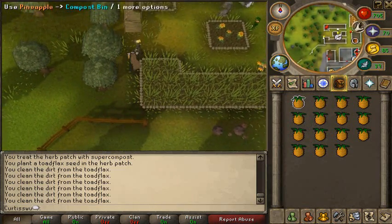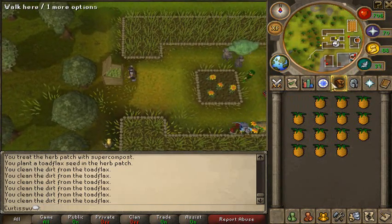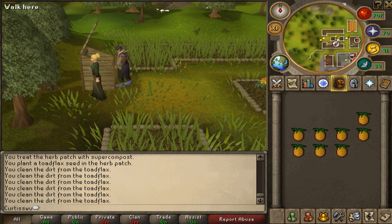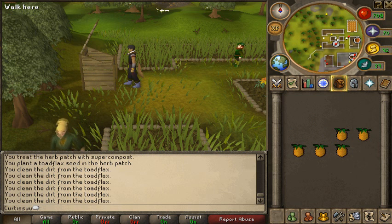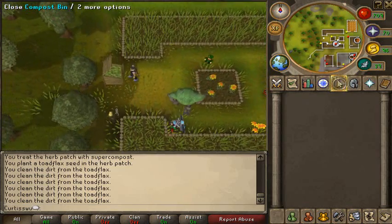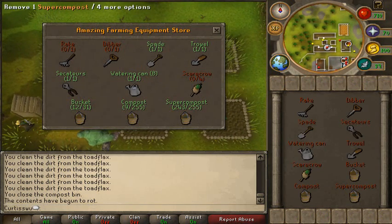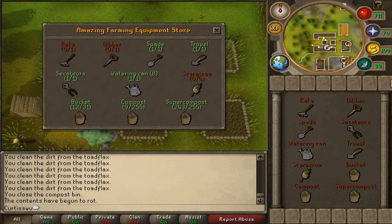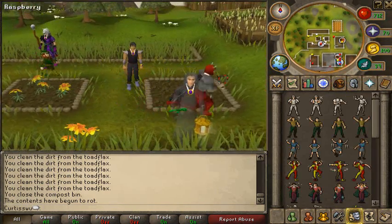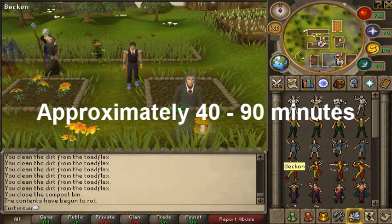You're going to want to withdraw 15 pineapples - see how easy this is to make super compost. Go to the compost bin, use the pineapple with it, and you'll put 15 in. I have the exact amount of buckets the tool leprechaun can hold, which is 255 I believe. This lets me cycle through without having to go to the bank for buckets. Every time the compost bin is empty, fill it with pineapples. It only takes 15 but you buy 40 a day, so you'll stock up. The super compost takes about 60 to 90 minutes.